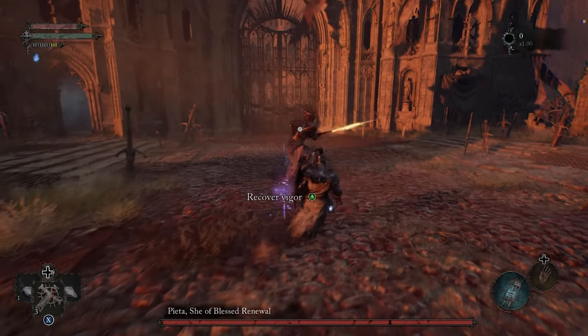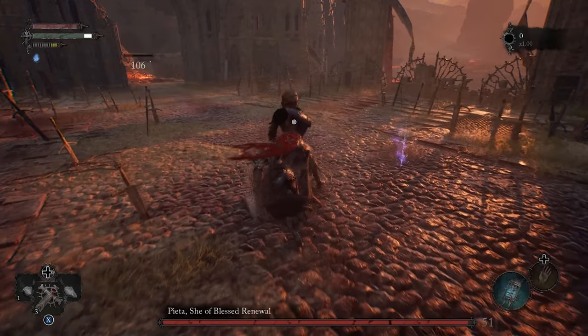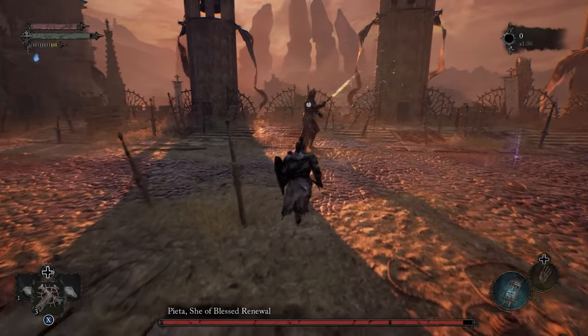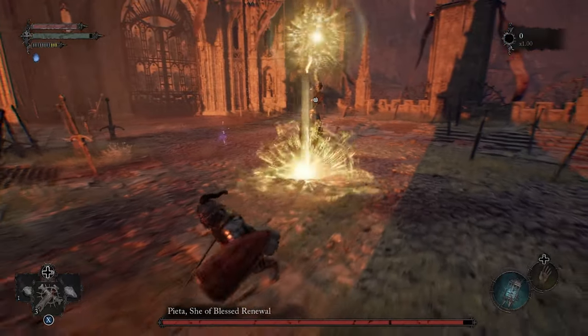I fully recommend that you go for the perfect parries here as your main source of damage, but if you wanna dodge, dodging through the attacks is the best option. Do not dodge parallel to the attacks because that way you risk ending up where the attack is ending itself, so you are gonna get hit.